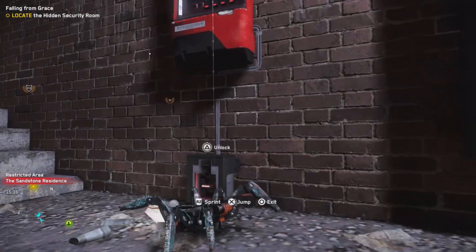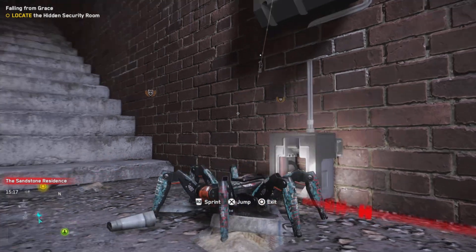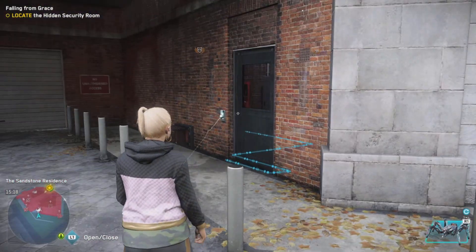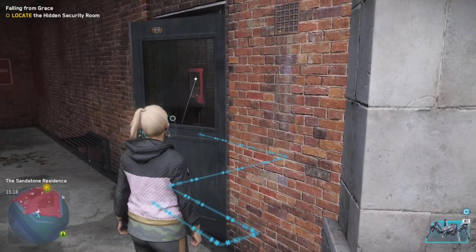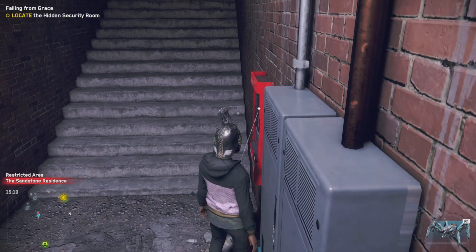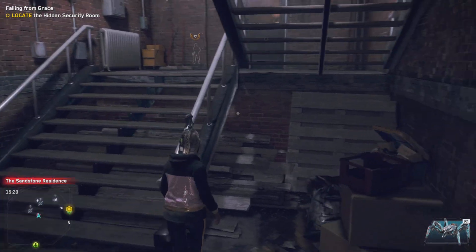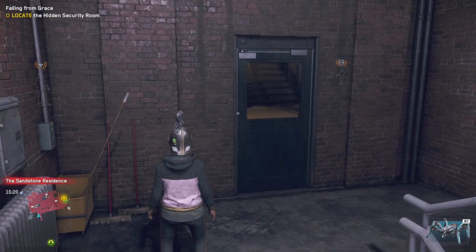In we go. Let's hack this and then that should be the door unlocked. Door done — perfect. We are now in the Sandstone Residence. I really wish I'd taken a helmet and changed it — I didn't even think about it. They all seem to have the helmet as standard and I can't stand it.